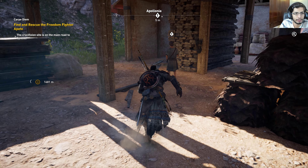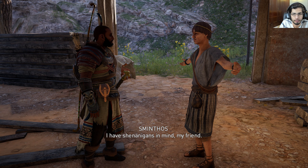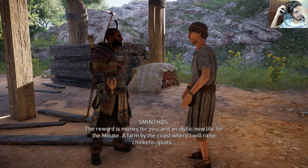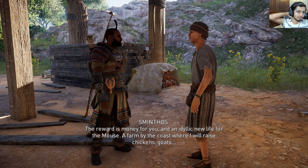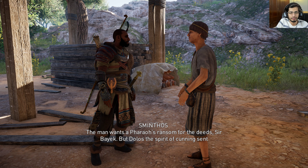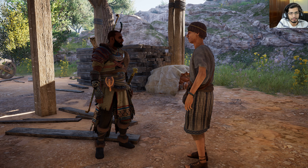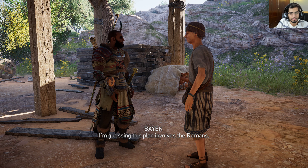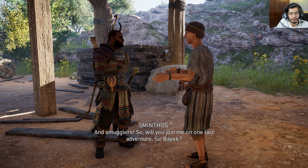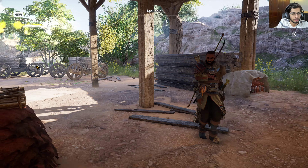Let's start this quest. NPC: 'Why so secretive, Mouse?' 'I have shenanigans in mind, my friend. The reward is money for you and an idyllic new life for me by the coast where I will raise chickens and goats. But the man wants a pharaoh's ransom for it. Sir Bayek, a tholos — the spirit of cunning — sent you to help with my foolproof plan. This plan involves the Romans and smugglers. Will you join me on one last adventure, Sir Bayek?' Bayek: 'Guess so, why not.' Smugglers of Sirene — let's track this.